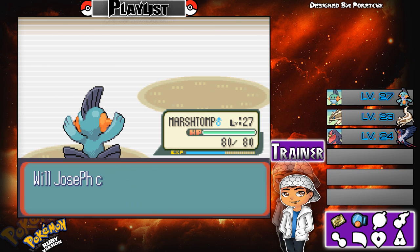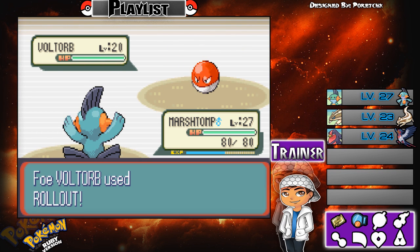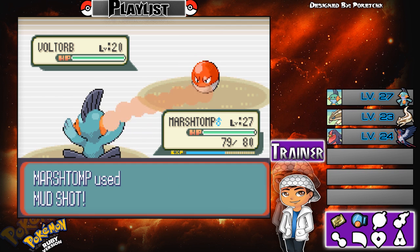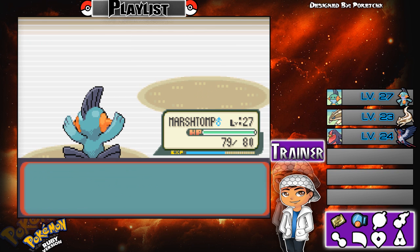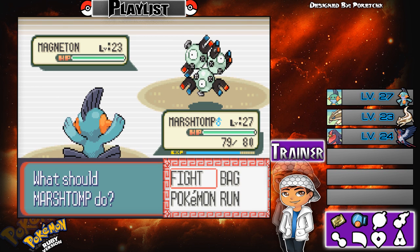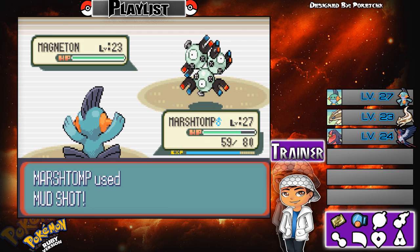Next one is Voltorb, another Electric type at level 20 — this is easier than the Magnemite. If you're using a Combusken, use Double Kick or Ember to beat them. If you have a Grovyle you may have some difficulty. Anyway, the final Pokémon is Magneton at level 23, Electric and Steel type.